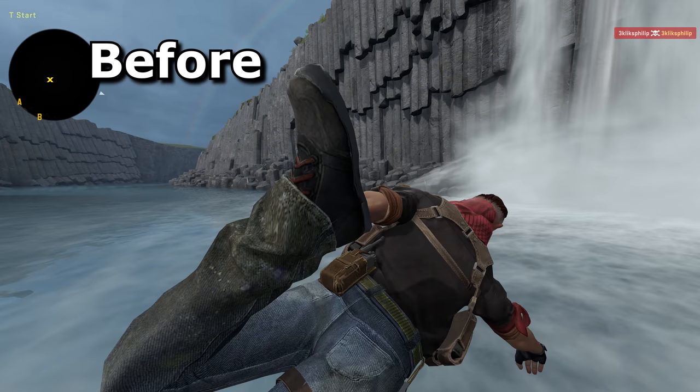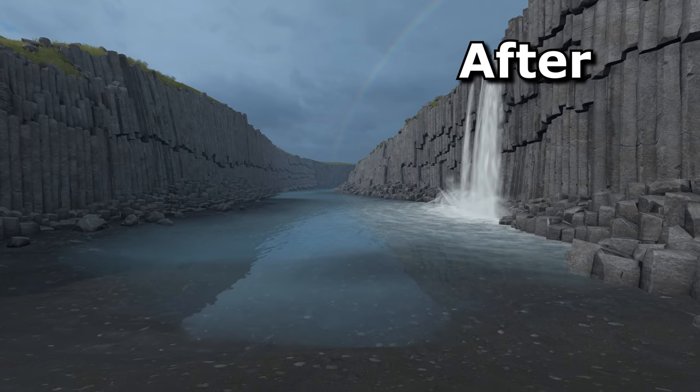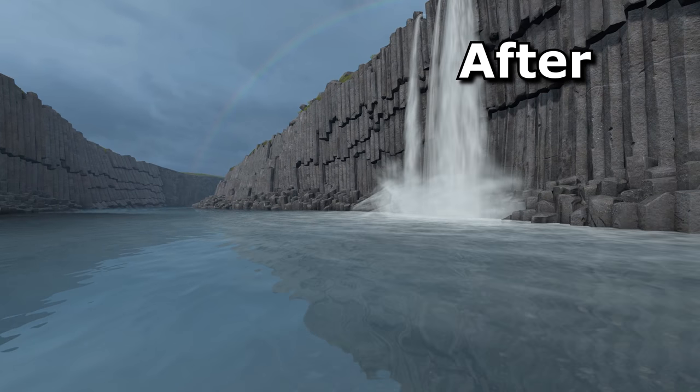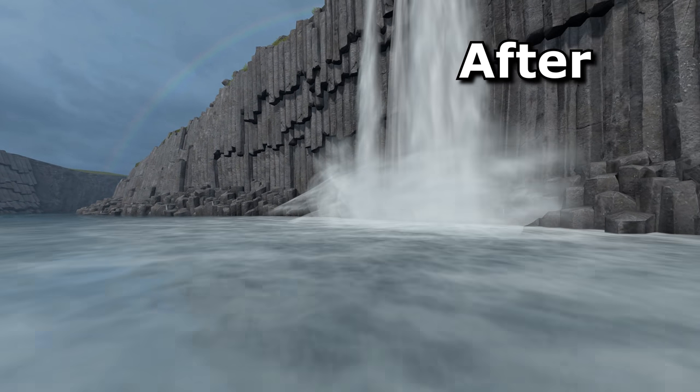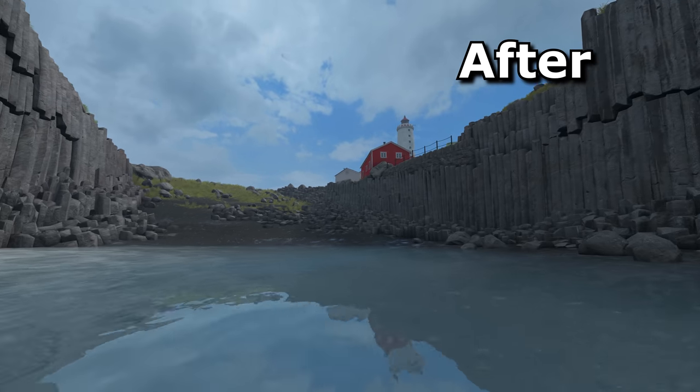Previously, trying to go for a swim in the water on Basalt would instantly kill you, which was overkill given that it was already clipped off. So the trigger_hurt has been removed, allowing for a nice relaxing swim. So all in all, I'm a bit disappointed because I couldn't find a few of these smaller updates, but at least now I can go for a swim and forget my worries.